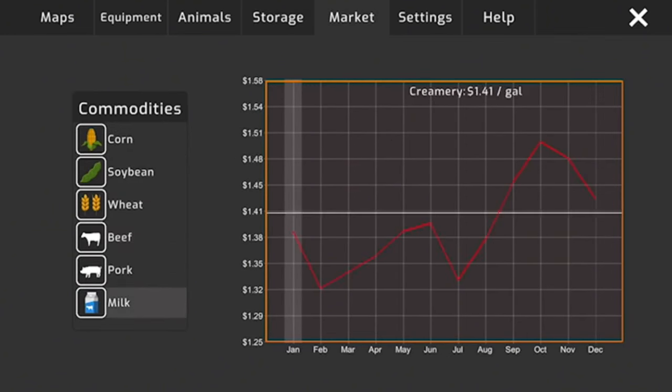We can fit 86 full-grown hogs in the trailer. So I decide to buy 86 weaner pigs for $951 and take them straight to the hog barn — skipping the farrowing pen entirely. If we can make about $20,000 from those and save the hassle of the farrowing pen, that's a pretty good investment.